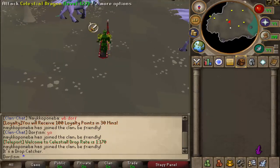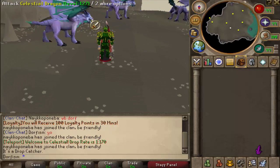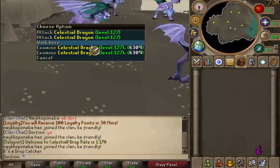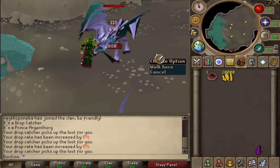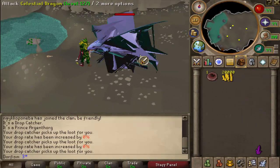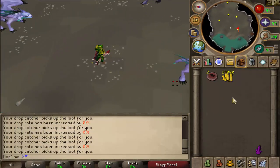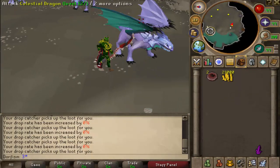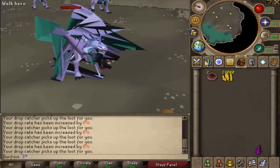Now without further ado, let's get right into killing these dragons. We're going to be killing 100 of them and see the loot we can get. There is not a drop table. We do have the owner cape on so it makes it pretty easy for us to kill these bad boys. They look kind of ugly when they die and the drop catcher picks up all the loot so we don't have to bother picking it up. We just go from one guy to the next — click on a target and kill it within a couple seconds because of that easy owner cape.